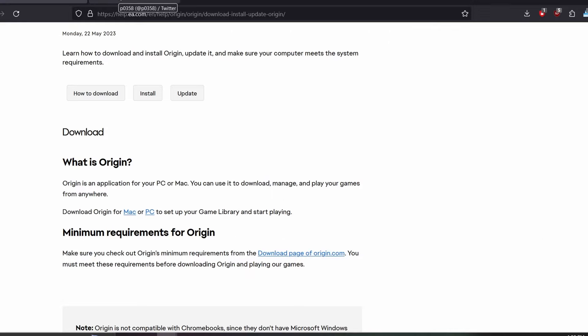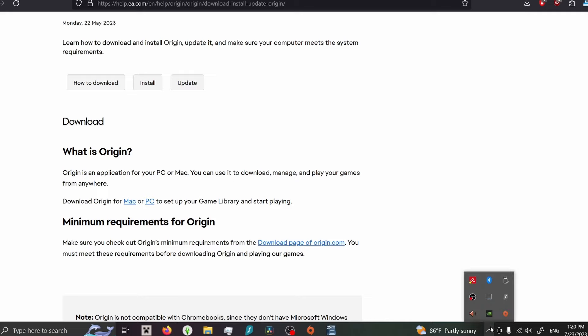Before we continue, let's make sure we close Origin. All you do is go here, right-click on that little Origin symbol, and hit Quit Origin.